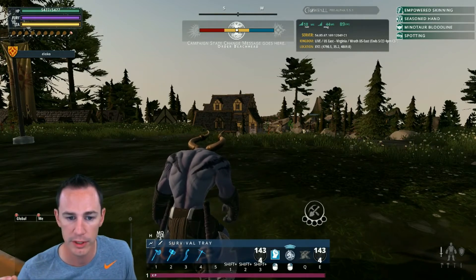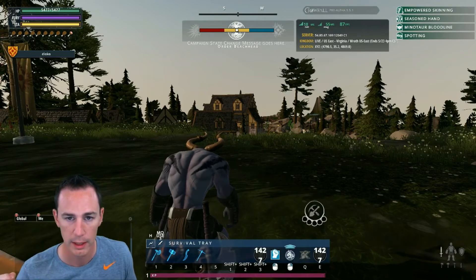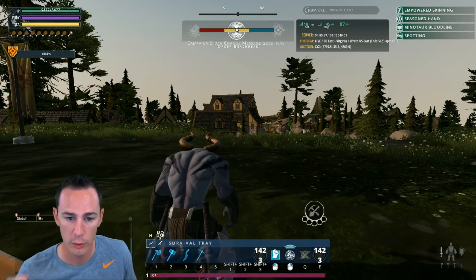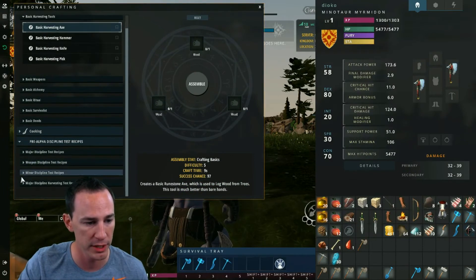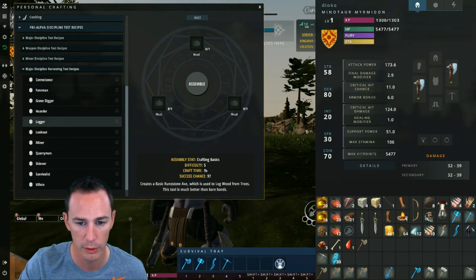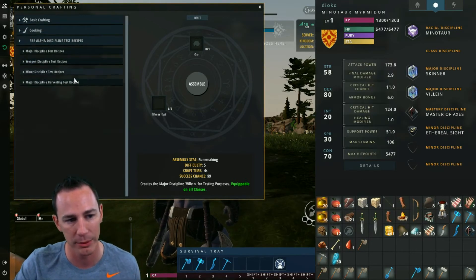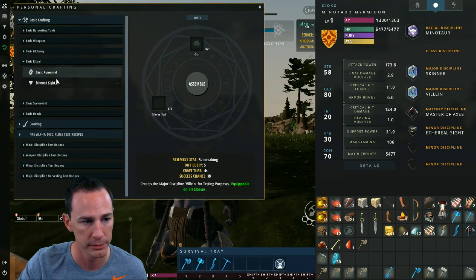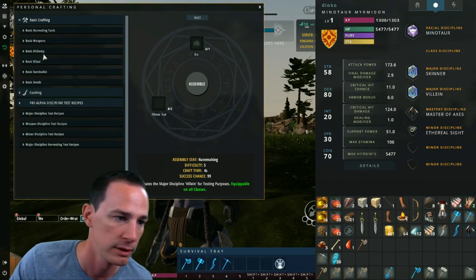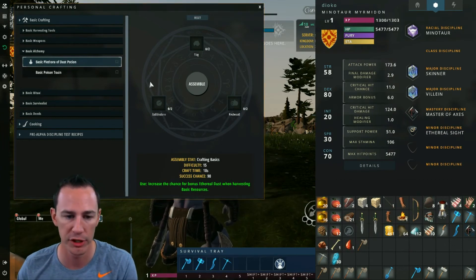Once you understand killing boars, the next thing is figuring out how to obtain ethereal dust, which is important for crafting. Go to your disciplines under crafting - press J - and make a few disciplines: the logger discipline, the villain major discipline, and place them in your discipline area. I've been working on skinning so I have a skinner major discipline. Finally, focus on the minor discipline of ethereal sight, found under basic crafting under ritual.